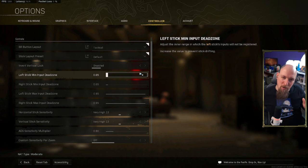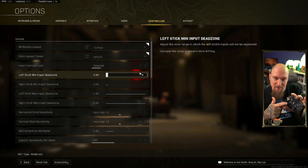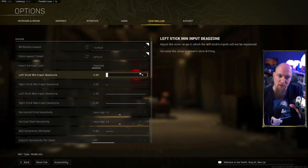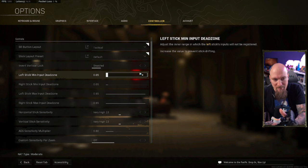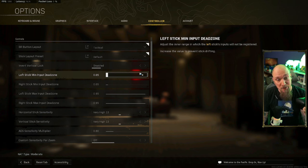Dead zones are really easy to explain, really hard to perfect. Dead zones are the amount of space on your joystick that is not active. About 0.05 on the minimum means that small center area doesn't register, which cuts off stick drift. And 0.95 on the max means you don't need to push all the way to the edge to hit maximum speed — giving you roughly 90% of the joystick always functioning. If your joystick doesn't feel like it's hitting maximum speed, reduce your max dead zone. If your character is drifting without you touching the stick, increase your minimum dead zone.